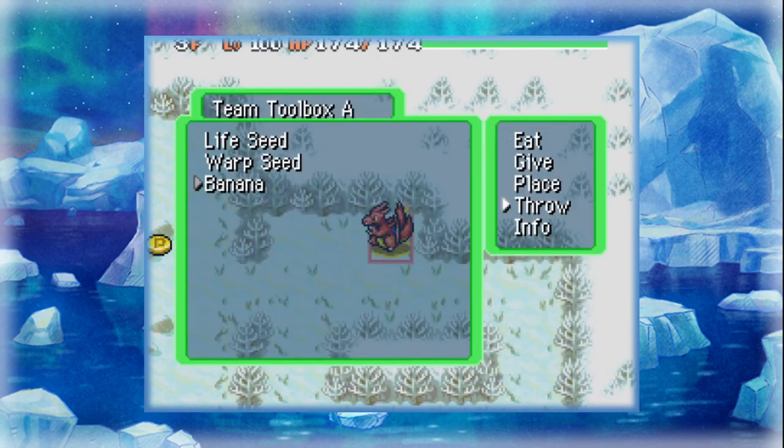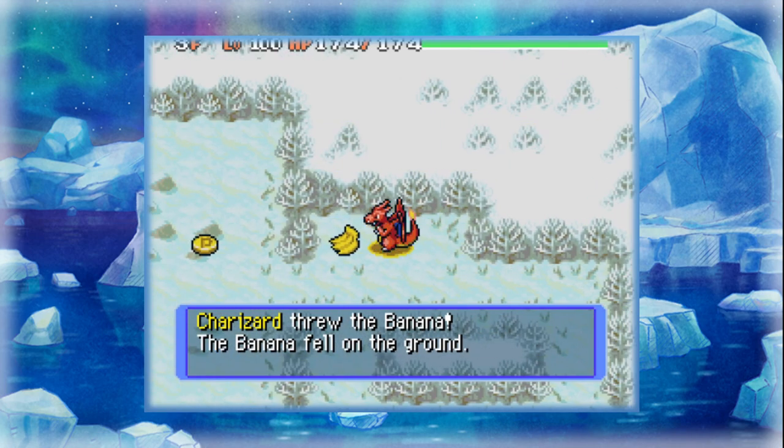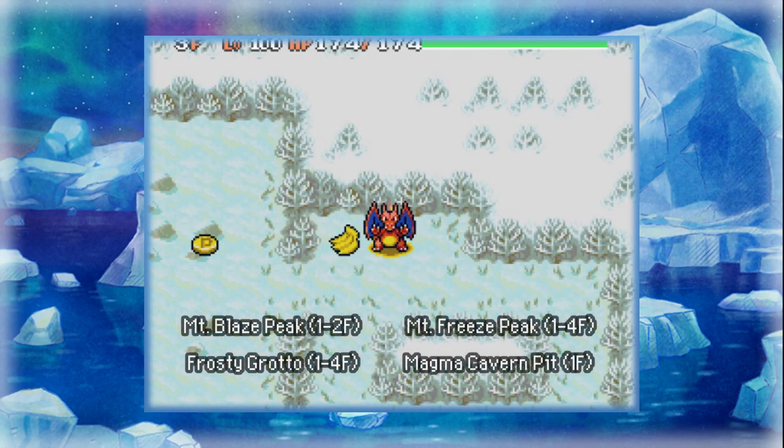So, as some of you know at this point, the banana is an item that you can only find in the walls of four dungeons. These dungeons all happen to be the sort of second stage of mountains — that's sort of the big theme. You can find them in the Frosty Grotto, where I am right now. You can find them at the top of Mount Freeze, Magma Cavern, and I believe also Mount Blaze. So there are four places you can find bananas.